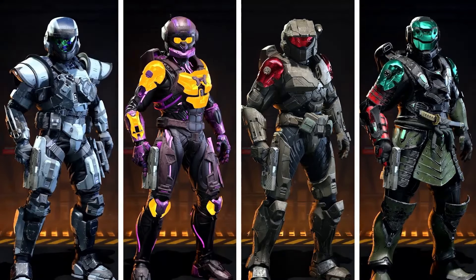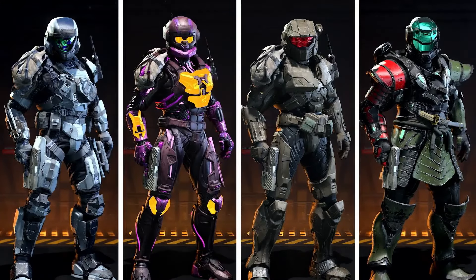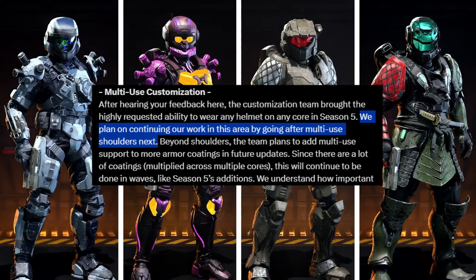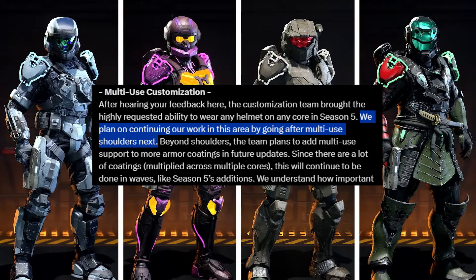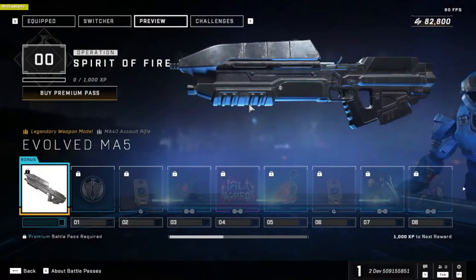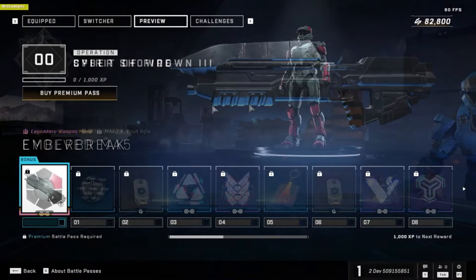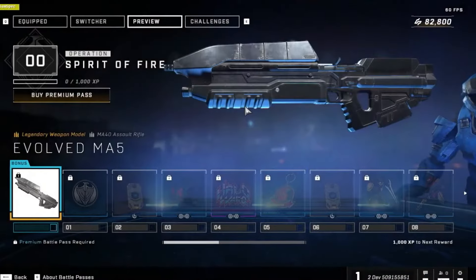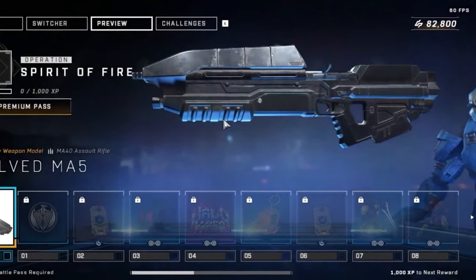Cross-core shoulders are happening with this update — we all knew it was on the way. They told us it was going to happen, and even though it's pretty late, because this is something we wanted on launch, I'm still thankful it's finally happening. We got three operations: first is Spirit of Fire, then Cyber Showdown 3, and the Yappening 2. I don't really want to talk about these in more detail until they actually come out, but I do want to talk about that Assault Rifle skin.